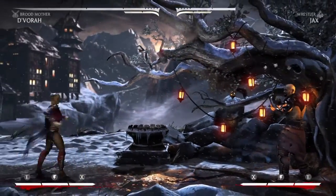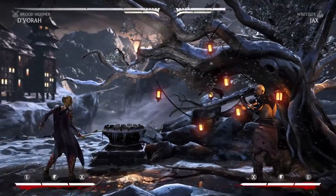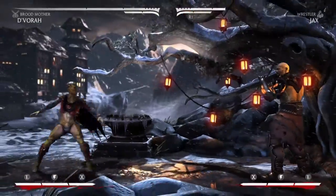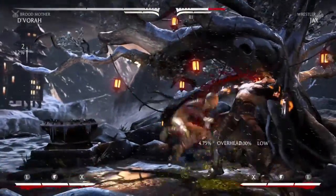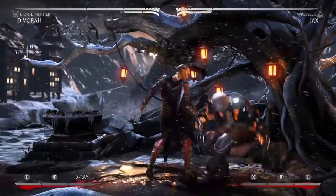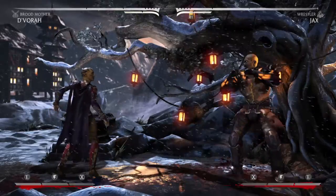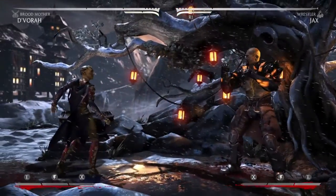Her down-forward one special move appears in all of her variations, but they switch per variation, so I think this is probably her worst one. But all in all, I think Broodmother is a great variation for her, because of the mix-up options that Crawler gives — adding into that pretty much unblockable combo right there. I hope this helped you guys. If you're looking into picking up D'Vorah and need help finding a variation to play, we have more videos if you'd like to check those out.